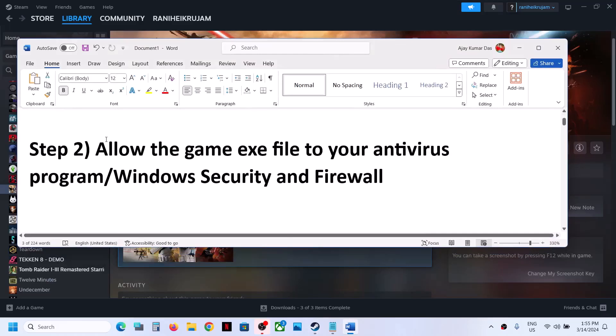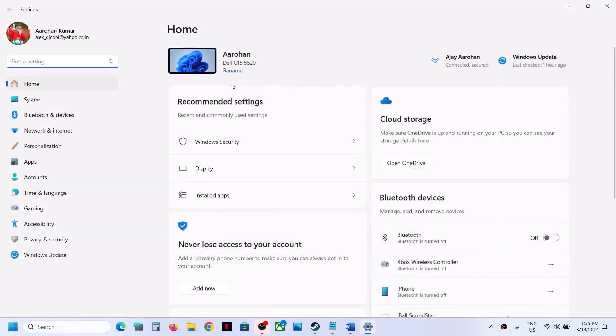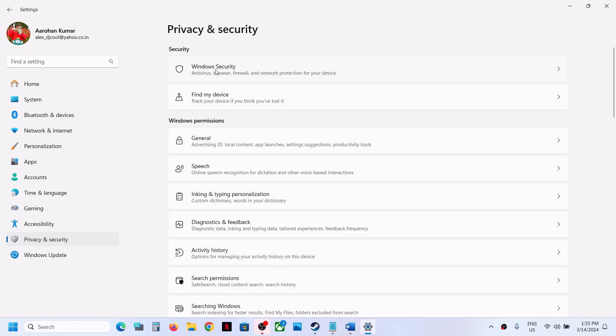The next step is to allow the game exe file in your antivirus program. If you have any third party antivirus, just make sure that you allow the game exe file. Now if you are using Windows Security, open Windows Settings and then go to Privacy and Security if you have Windows 11, then click on Windows Security. If you have Windows 10, you will have an option Update and Security, then click on Windows Security.